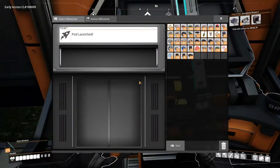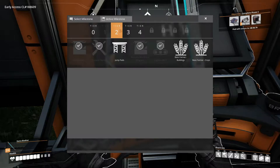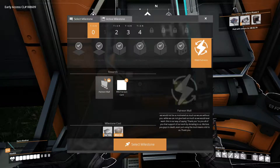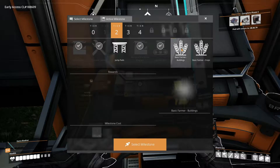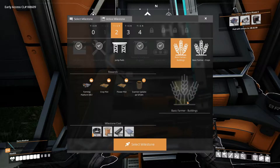Let me just go back to select it. It's got stuff down as far as tier two. On tier zero it's got some Patreon-based stuff, but we may just hand it in to clear up zone. On tier two we've got basic farmer buildings and then basic farmer crops.